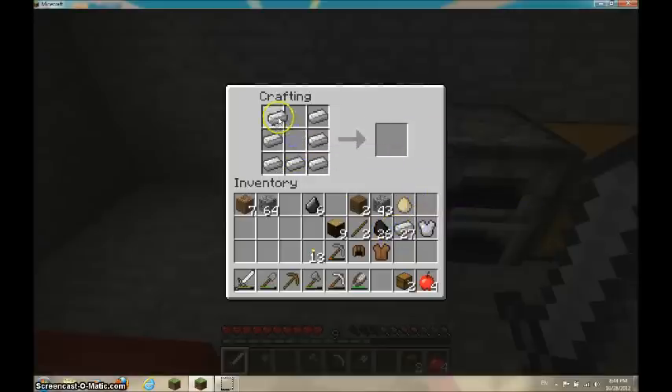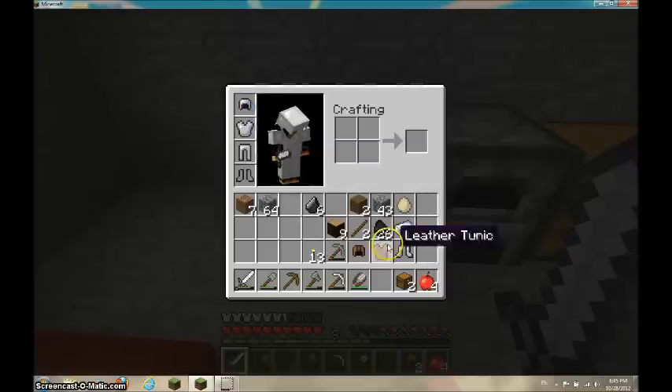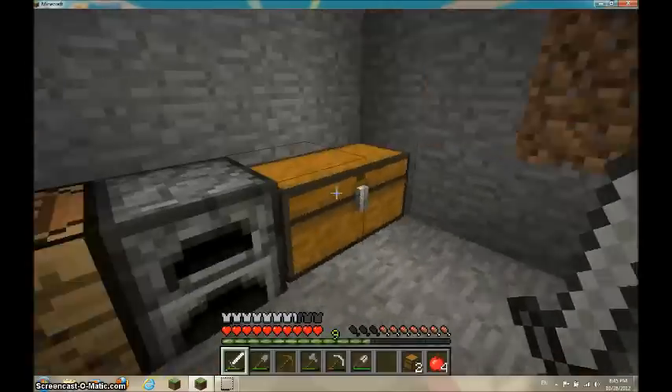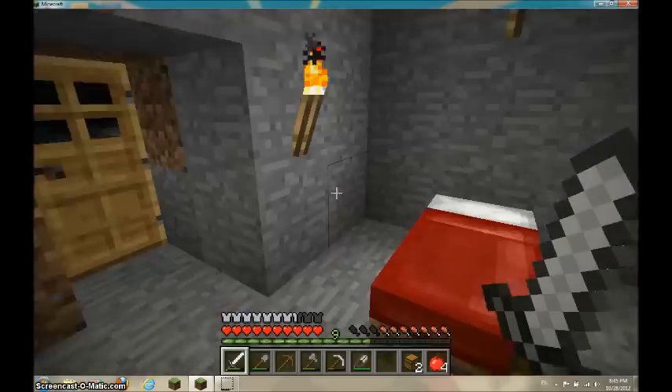Here we go — iron helmet, iron leggings, and finally iron boots. Let's take it on. And you see how much protection I've got now — that's pretty cool, isn't it.